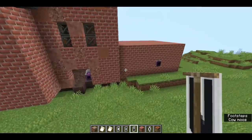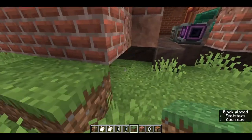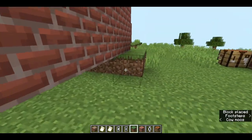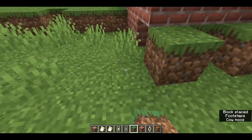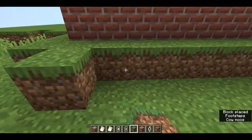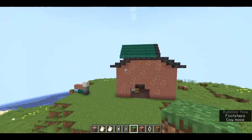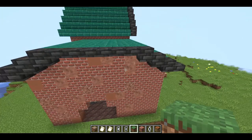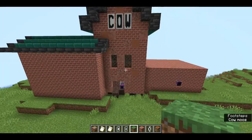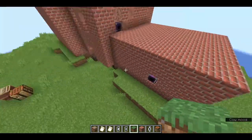Now I need to add some terraforming underneath here because it's a bit floaty right now. In real life I'd be very happy about a floating building, but here it looks quite ugly so I'm going to fix that and add a couple of details. I also need to fix this side because it's very flat and a bit ugly - so everything is ugly and everything needs to be fixed, apart from the parts I love.